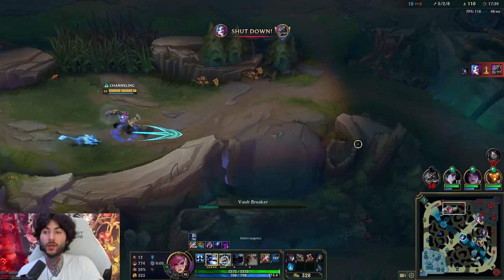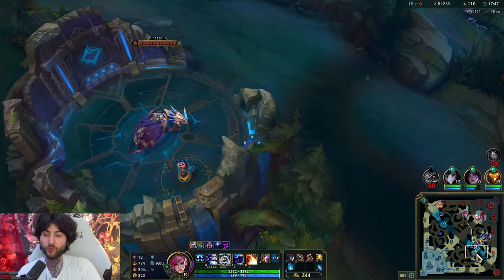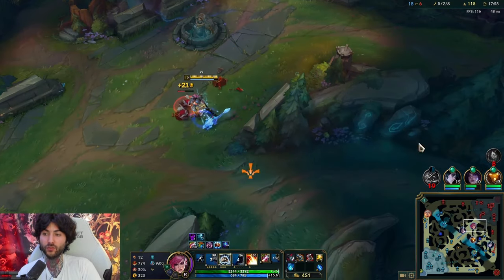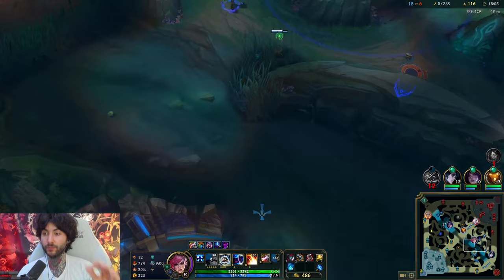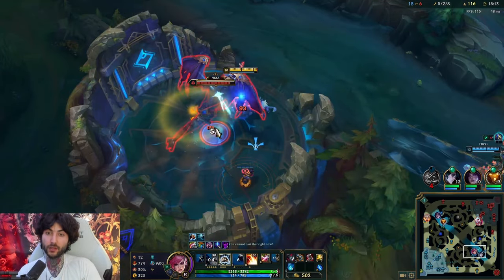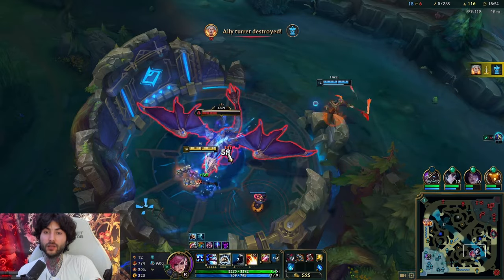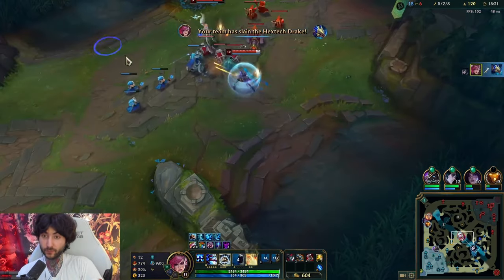I should have been on bot side doing dragon. I'm kind of trolling, wandering around without thinking about where I'm going - not looking at the map. If I looked at the map I'd see dragon is up or coming up in 30 seconds and I should be going bot side. Sometimes you get lost in your thought. Get this drake - it's uncontested, should have been dead a minute ago. If it's easy for you to solo, you're strong, you can kill anyone around you - this drake should have been dead. Killing Kayle is very worthless compared to these objectives. You have to do objectives when it's time for objectives.